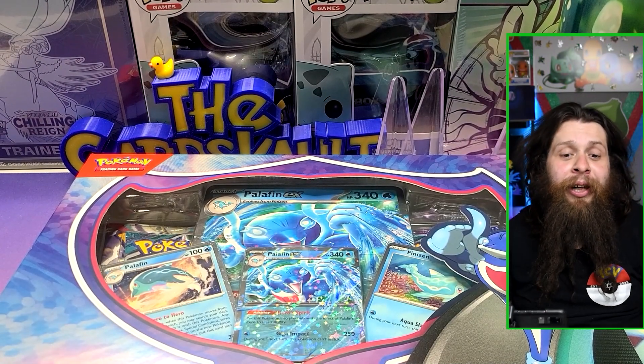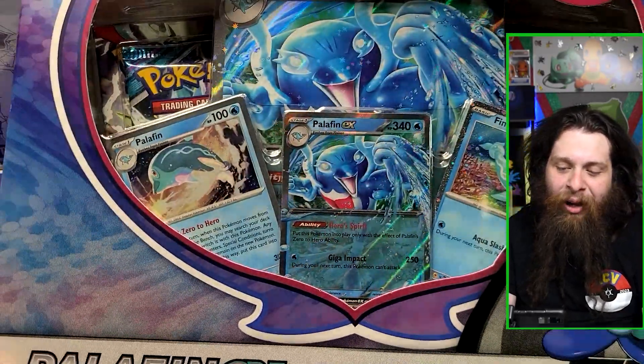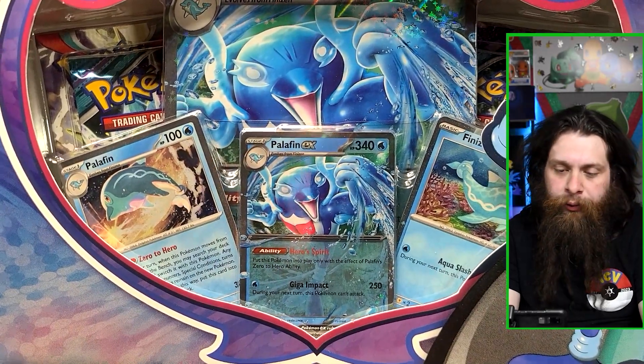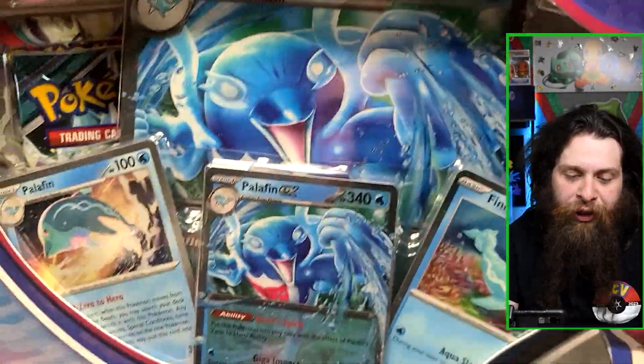Hello everyone, it's Nate and welcome back to the channel. Today we got the Palafin EX Box. This is about $21, $22 — available at local game stores, Target, Walmart, all that fun jazz.